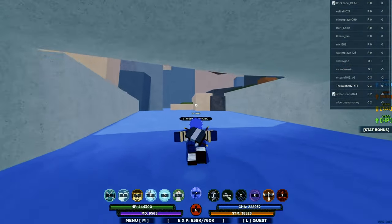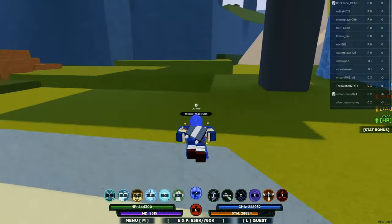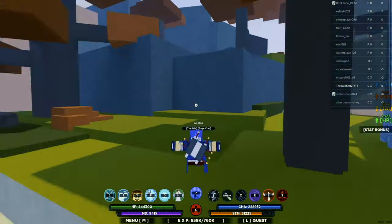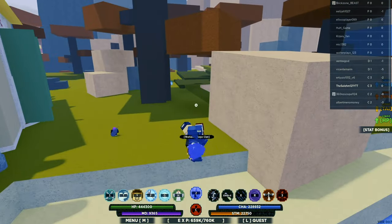If you guys want to check out all the current working codes in Shinobi Life 2, simply scroll down to the comment section below and check my pink comment. My pink comment should have all the working codes in Shinobi Life 2 alongside the newest ones that creators just dropped.